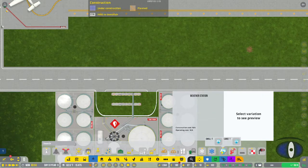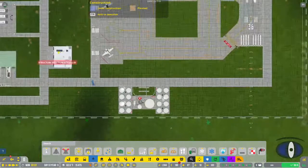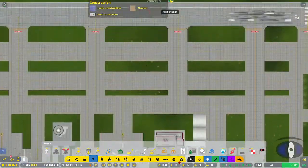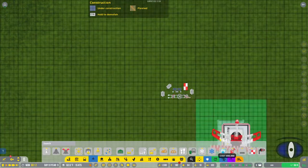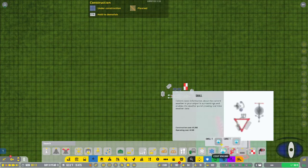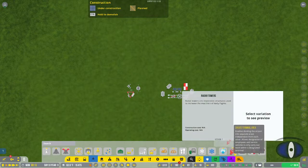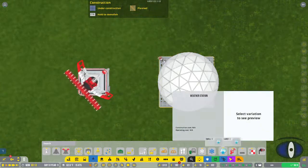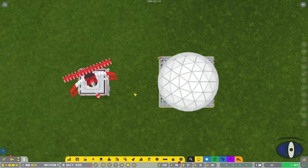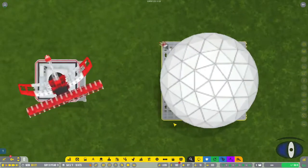This airport is in a warm climate so I don't really need de-icing - it never gets cold enough. You also have weather stations - there's a small one and a larger one. Next to those are radar towers - there's a medium radar tower and then a large radar tower which is somewhat bigger. If you zoom in real close you can even hear the sounds from it.